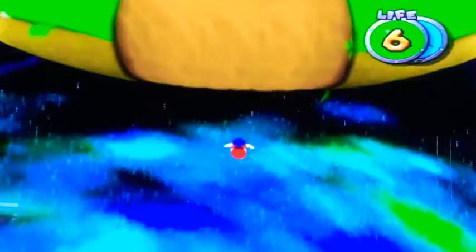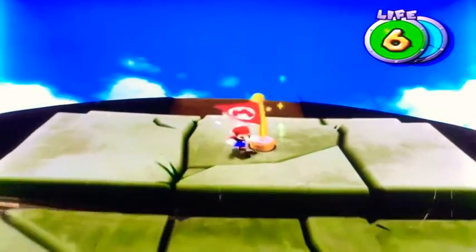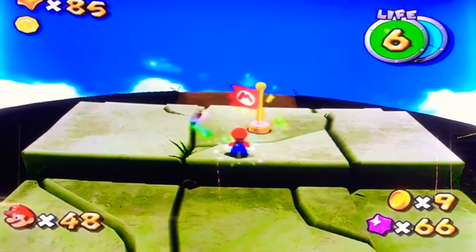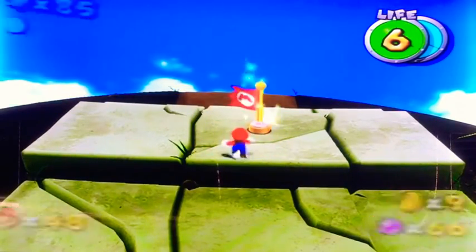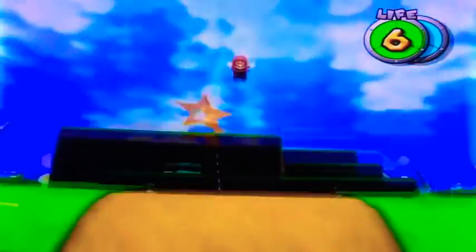So I found a consistent way to pull this off. This is the first galaxy in the game, Super Mario Galaxy 2. You gotta run off here and long jump as soon as you hit the floor. And that's it.